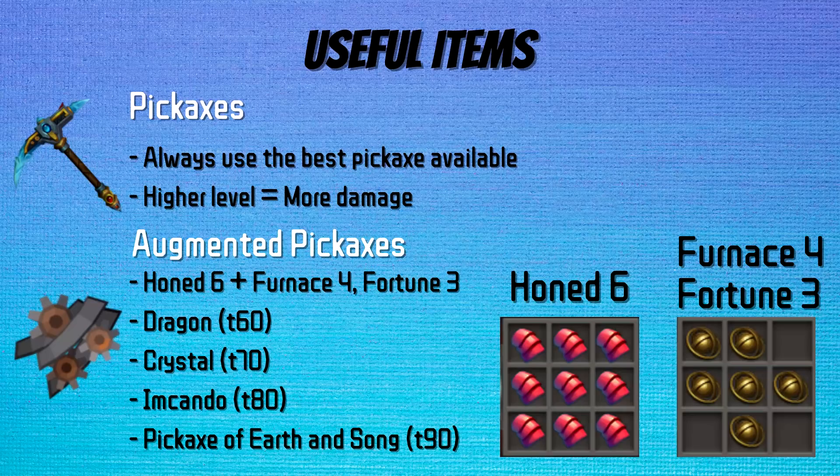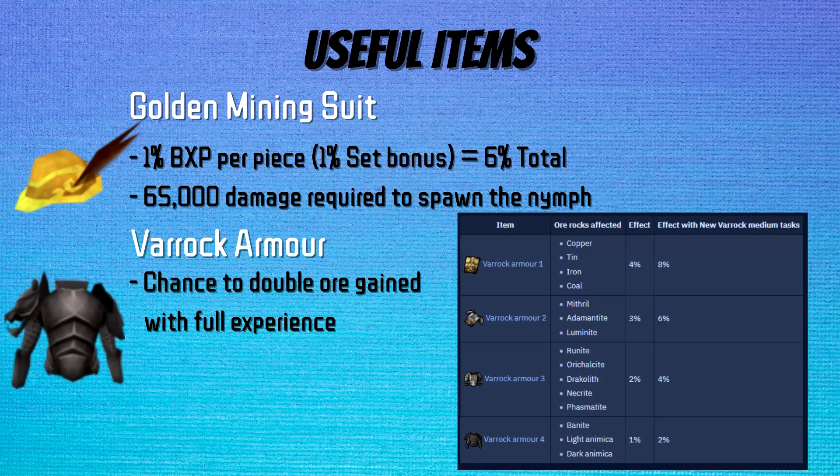With augments, you are able to attach two tool gizmos to your pickaxe. The ideal combination is Hone 6 and Furnace 4 plus Fortune 3. Hone 6 gives you a 12% chance of getting double ore. Furnace 4 gives you a 20% chance of dealing no damage to the rock but gaining double experience instead for that swing. Fortune 3 gives a 1.5% chance of doubling your ore and banking it immediately. Furnace 4 is an absolute must-have, as it's essentially a 20% chance to gain double experience on each swing.